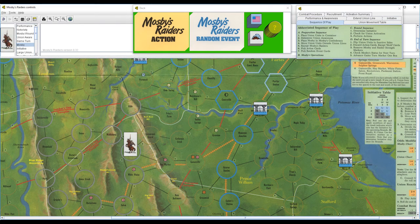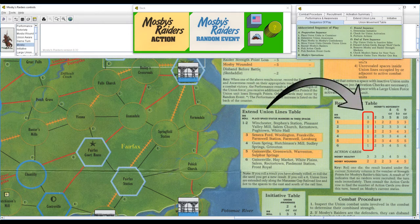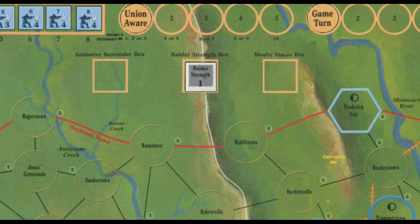Next in the process is to move Union units that are outside of Union lines, but as there are none on the map yet, we can skip this step. Next, we come to the part where we recruit Raiders for Mosby's gang. The recruitment table tells us exactly how many Raider strength points we're going to get for the coming turn — each strength point is roughly 25 men. Mosby's notoriety of 1 only allows us to recruit a bare-bones detachment, and we might not even get any strength points at all if we roll a 1. Fortunately, I roll a 5, so we get 1 strength point. I add that to the Raiders strength box, and we are ready to move on.